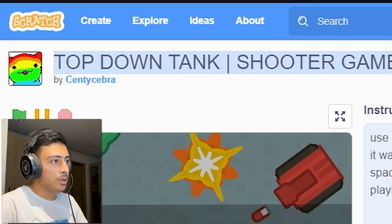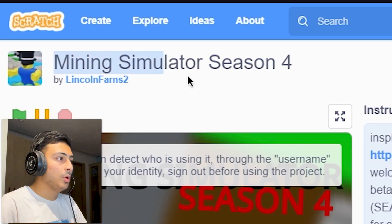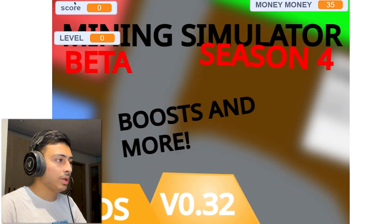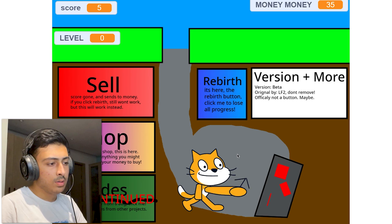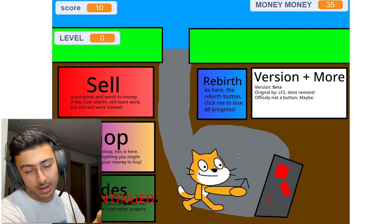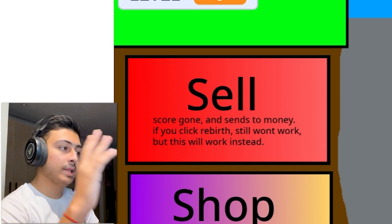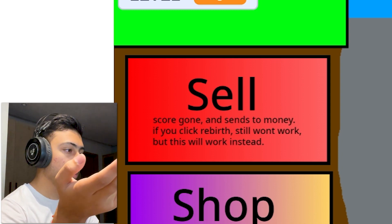Top Down Tank Shooter Game by centi_zebra — I think I've seen this before. It's a stolen game, so this person is banned from Project Review. Next: Mining Simulator Season 4 by lincoln_in_farms2. I try clicking to mine but it's not even touching anything. The mining animation doesn't connect with the blocks at all. This looks really bad.